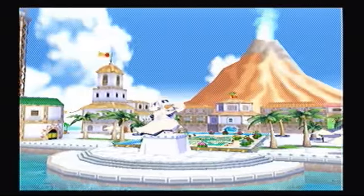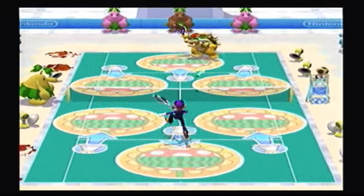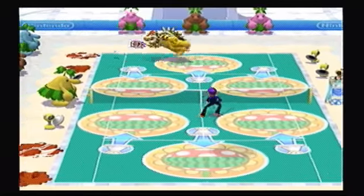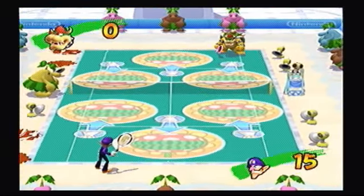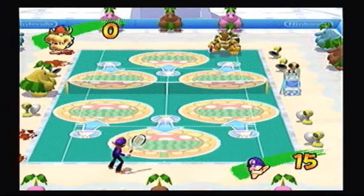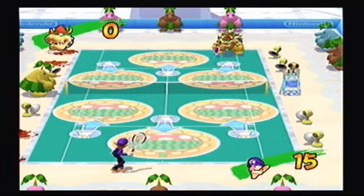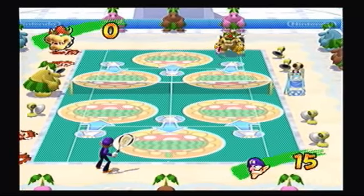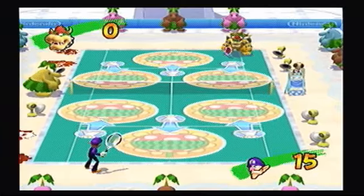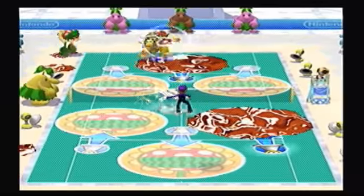We are going to the Delfino Plaza Court. This court has a very interesting gimmick. If you stand on certain parts of the court, an effect will be triggered. If you stand on the Piranha Plant segments, goop will get on the court. If you step in this goop, you'll slide around and it'll be hard to move. But if you step on the Flood symbol, Flood will clean and wash the goop off the court. That's how this court plays, and it can be annoying.